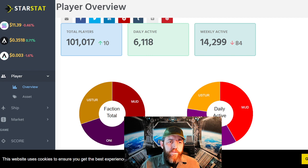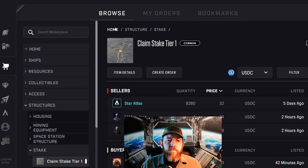Let's hop over to the player overview. Right now there's only 101,000 players that are totally invested into Star Atlas - as in some type of ship, some type of SFT purchase. If you look over here, there's 14,299 weekly users. In one of the other videos I just covered, the number one game - Candy Crush Saga I believe it was - has 2.7 billion players in it. So if we even get a tenth of that traction to Star Atlas, these assets that we're looking at right now are going to probably 100x, some of them maybe even 1000x - not financial advice, just my personal opinion.